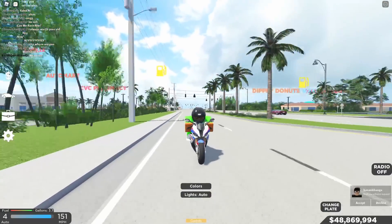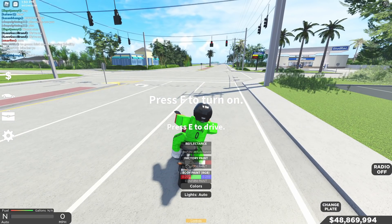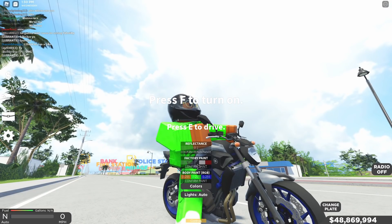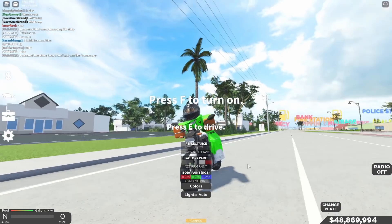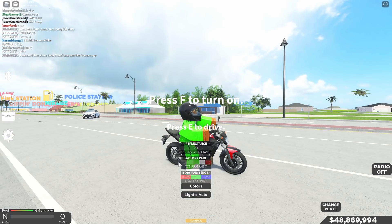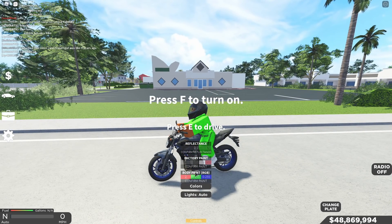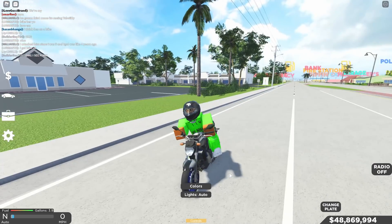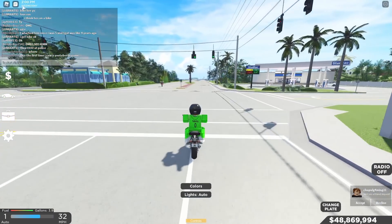This thing is dope! All right, we are on the final bike - let's see the colors. Oh dang, you can change the rims. We got black, then white, then red - I like this one. Wait, I can make it a custom color - let me do my custom color. Let's see how this thing works.